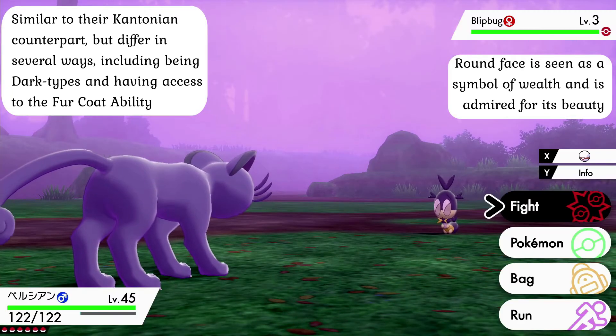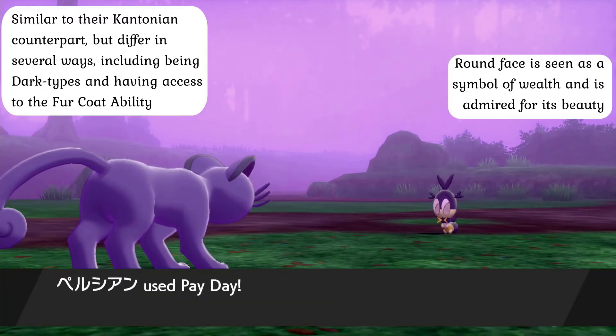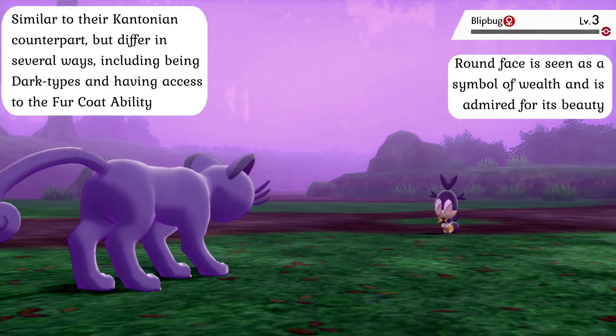Their blue gem and fur especially are valued highly among the rich and collectors alike, as their coat is softer than velvet and shines with a high-quality glow that enchants all those that gaze upon it. Unfortunately for tourists, these creatures are well protected because of their distinct appearance, and strict inspections are required in order to allow someone to actually take one back to their home region. In truth, their demeanor makes this less than worthwhile to most in the end.